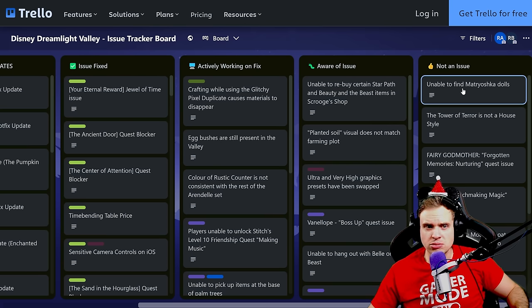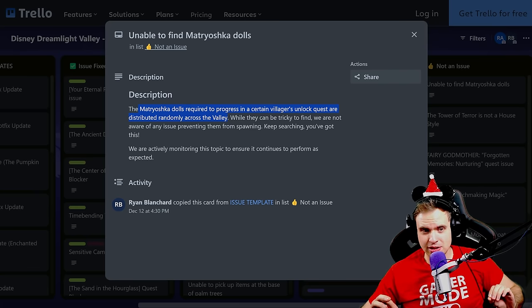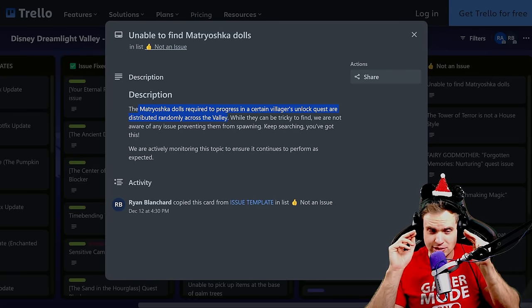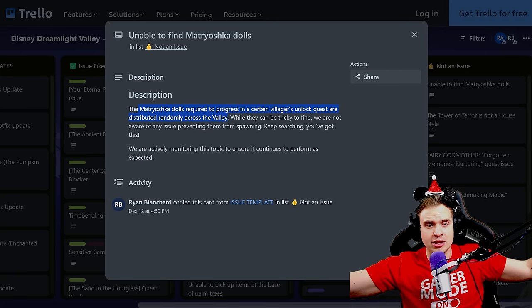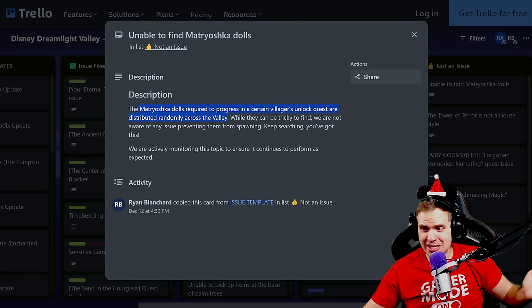Here it says 'not an issue' for unable to find matryoshka dolls. The matryoshka dolls required to progress in certain villager unlock quests are distributed randomly across the valley. While they can be tricky to find, they're not aware of any issue preventing them from spawning — 'keep searching, you've got this.' I personally visited a valley that was completely stripped down — I think it was Amanda. She removed all of the items from her valley just to be able to find the final doll. We ran through the entire valley, checked all the hidden spots — there is no doll. So I think there is definitely an issue.